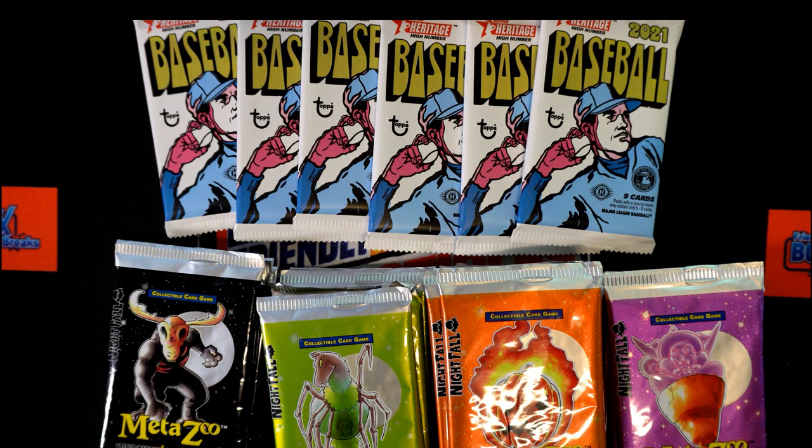Getting ready to rip into some instant packs for Jose R — got four Heritage High Number and one MetaZoo Nightfall. I'll have you pick out four numbers out of six, one through six, for the Heritage High Number, and then pick a color for your MetaZoo. I'll tell you how many packs there are of that color and then you can pick your number.